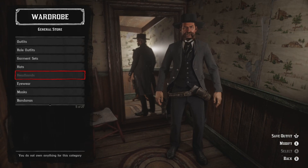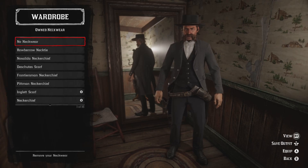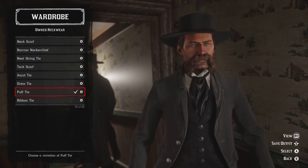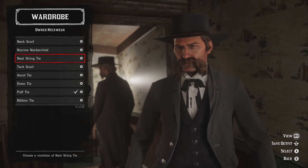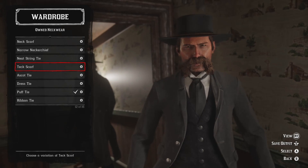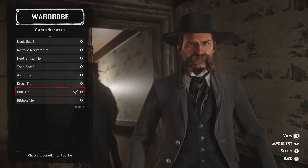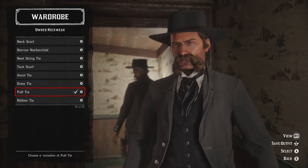Moving on: no headbands, no eyewear, no mask, no bandanas. We are going to throw on some neckwear with the shirt — and that neckwear is going to be the black puff tie. The neat string tie doesn't seem big enough, and the tech scarf doesn't quite fit the overall look, so the puff tie just screams it — it suits the outfit.